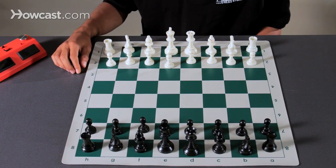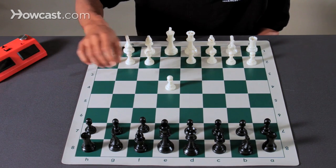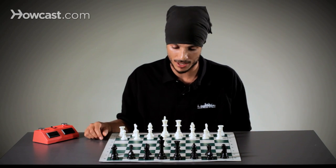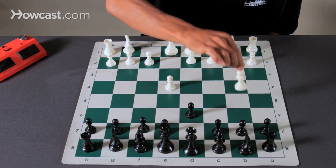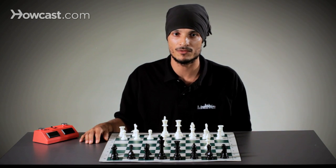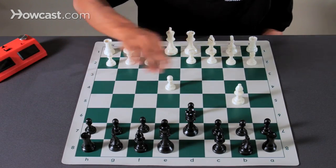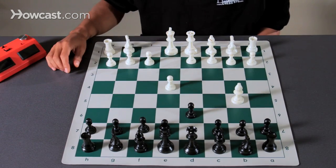Another quick example: if I start with e4 and black goes d6, which would be the beginning of the Pirc defense or perhaps any number of other defenses. If I go bishop b5 check — a check I don't personally recommend — it could be blocked in any number of ways. We could block with the queen, but that would be a terrible move, losing the queen for absolutely no reason and subsequently losing the game.